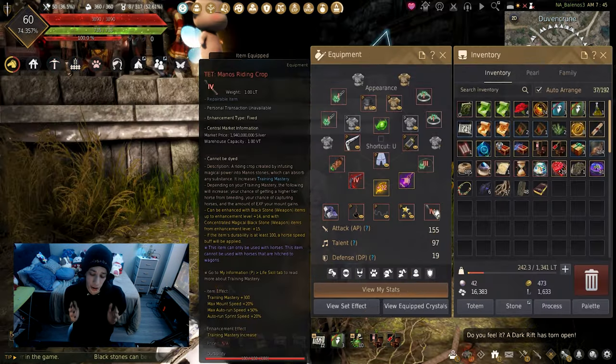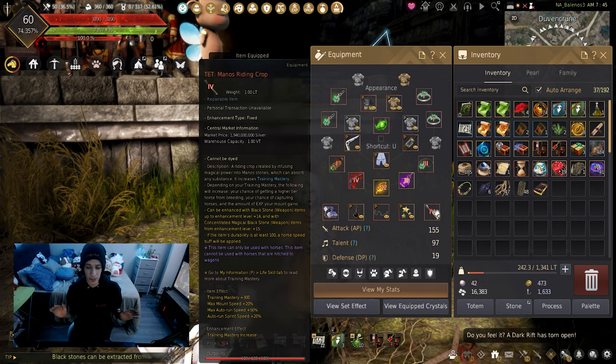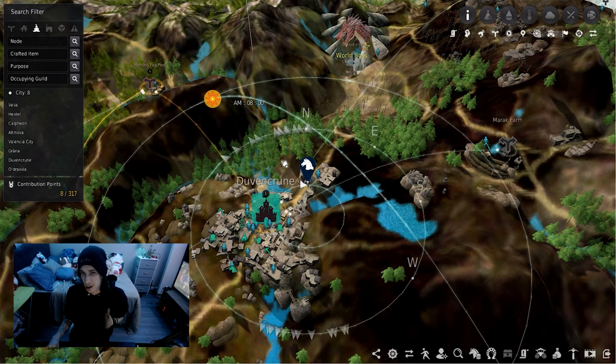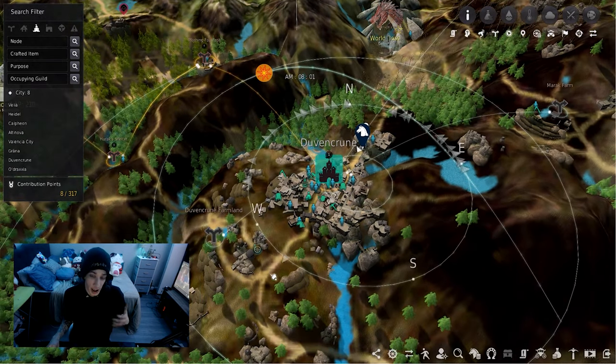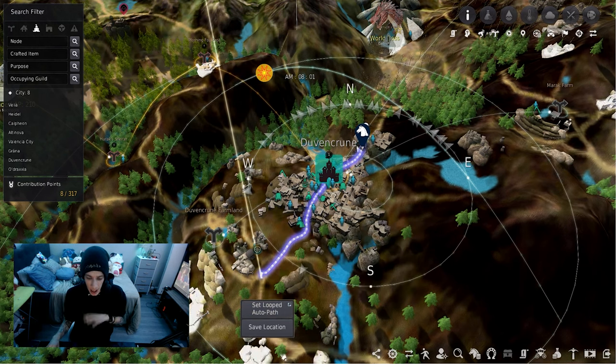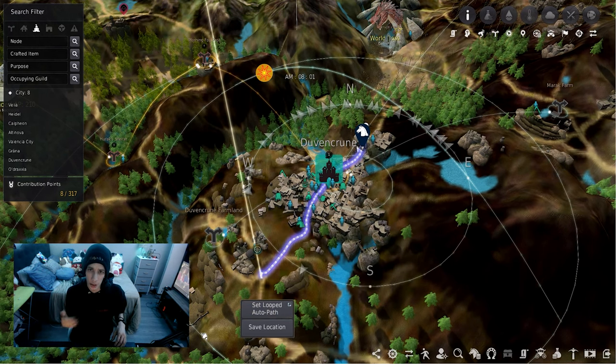Lastly, you need a Manos Riding Crop because it speeds up all of your mounts. With everything ready to go, just find a spot in a safe zone so that you don't get attacked by any monsters or other players. I set up a route in Dragan because it's easier and wide enough so that you don't get stuck on anything.